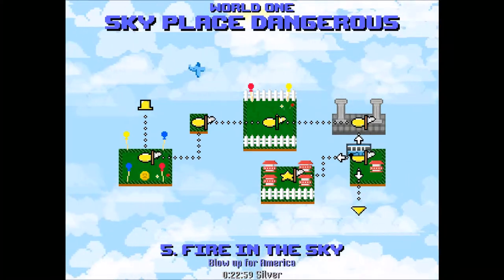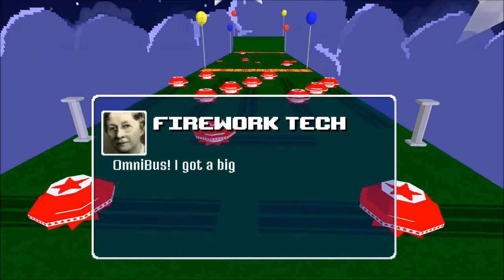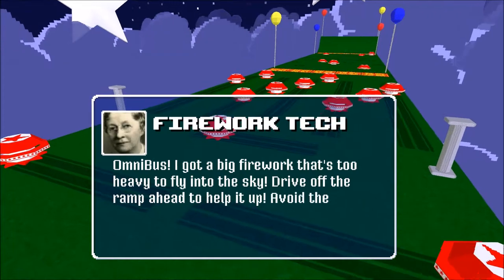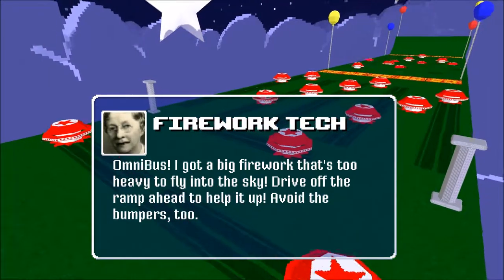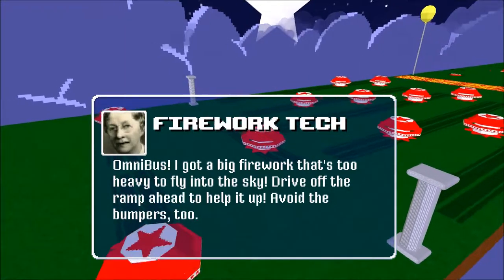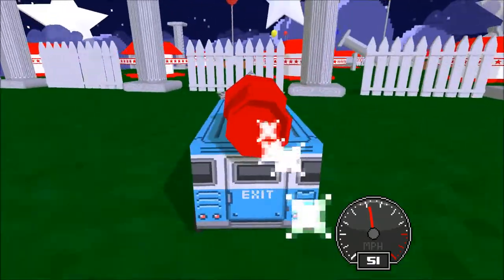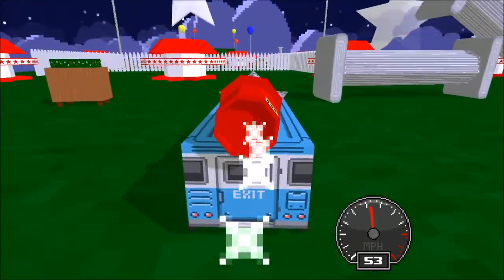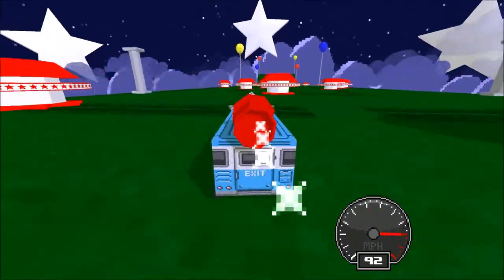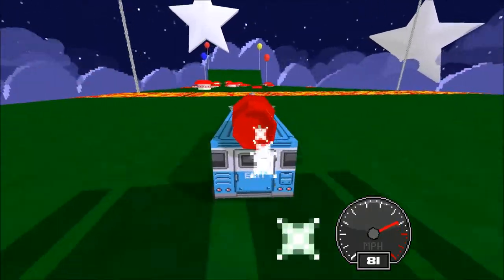Now for the last level — technically the last level without counting the secret level. Fire in the sky. Omnibus, I've got a big firework that's too heavy to fly into the sky. Drive off the ramp ahead to help it on; I'll avoid the bumpers too. You got it firework tech lady. You don't look like the typical firework tech, but I suppose that is both sexist and ageist. We're knocking over fences like it ain't nobody's deal, running past here, sneaking right in.